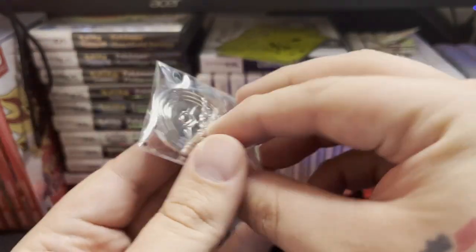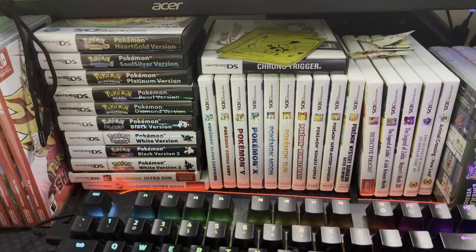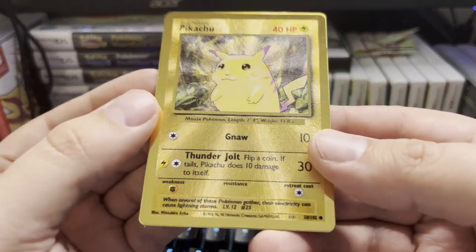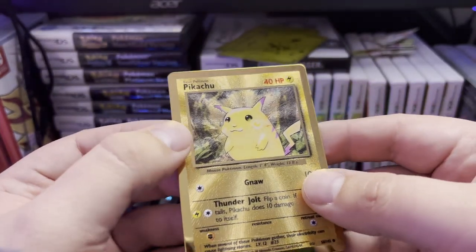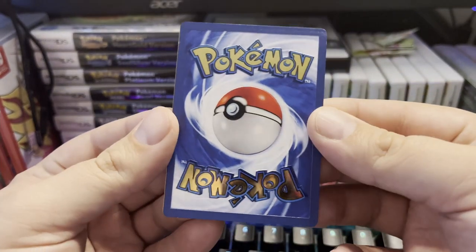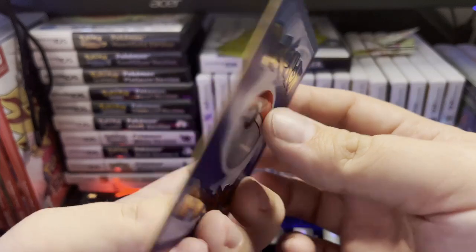I'm excited about this because I've been wondering how it's going to work. Oh, it's heavy! There we go — the Pokemon gold... wait, it's got some scratches on there. The metal has scratches and hard edges — that's a bummer. You can see right here the metal shavings — so disappointing, it's scratched.